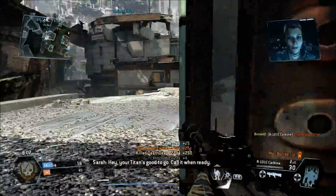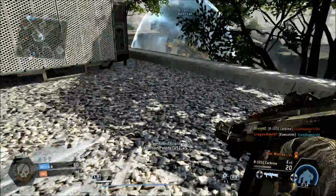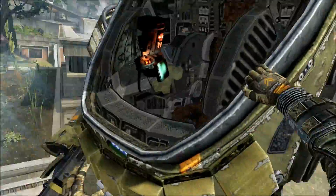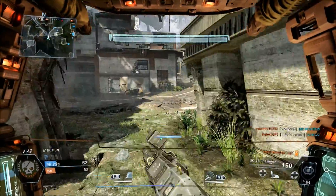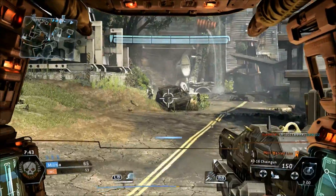As soon as you get into your titan, you want to make sure you're jumping in while it's inside the shield. If your titan is in a fight, never jump inside it because you'll be stuck in that entry animation and people are going to be shooting at you — that's just going to be bad.